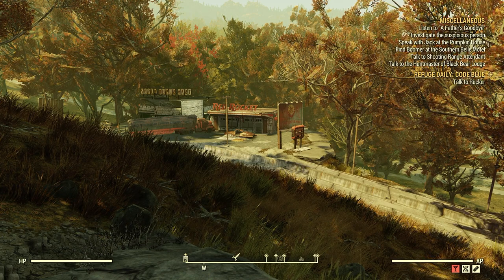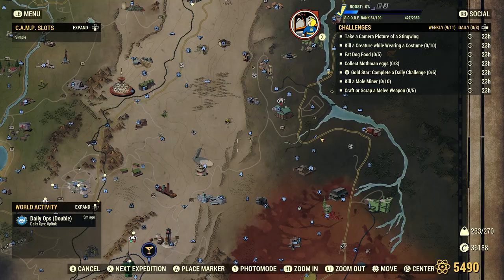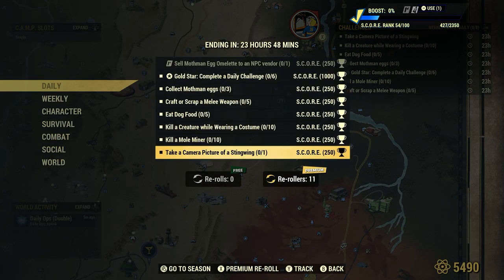Welcome to Fallout 76. This is Jim. Once in a while we'll get a daily — take a camera picture of a Stingwing for 250 score.